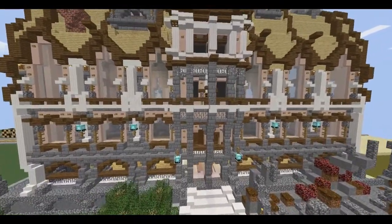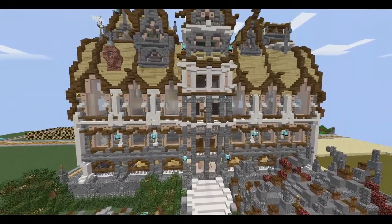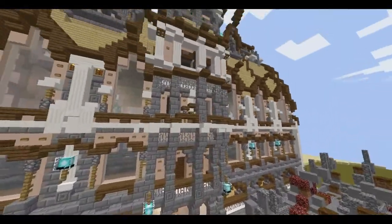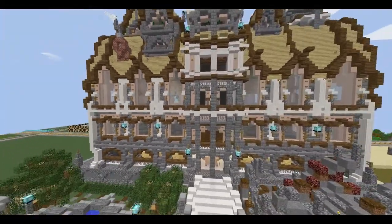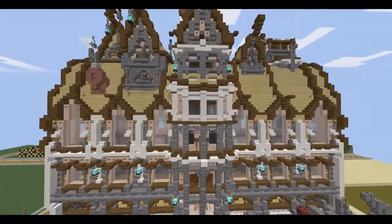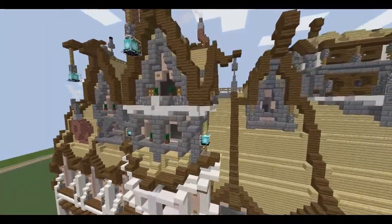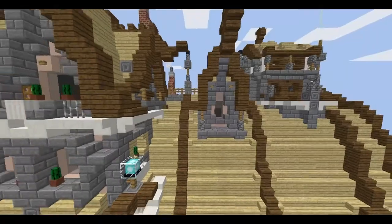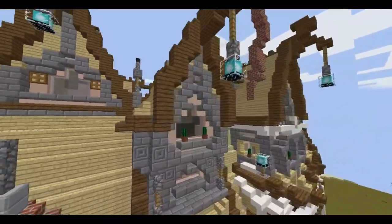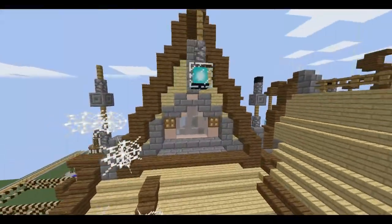Then we have the second and third floor which are more basic style with some wooden buttons and stained clay. Then we have this ascending tower which is a bit Roman-influenced I guess, with four — actually five — pillars, and it goes over to some marble or quartz. Then there's a top section that's closed off completely, and some other roofs and small protruding pieces.